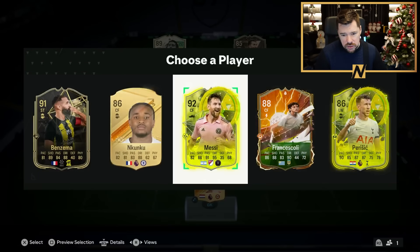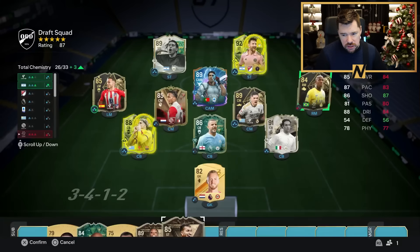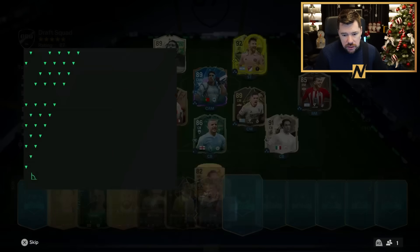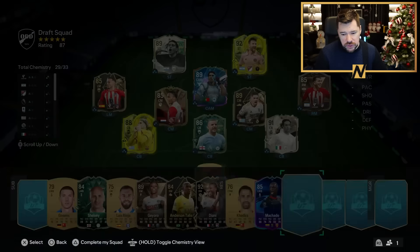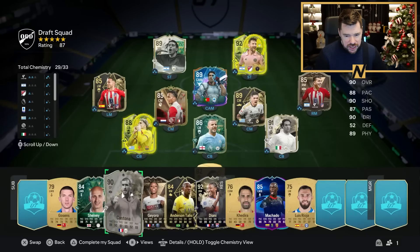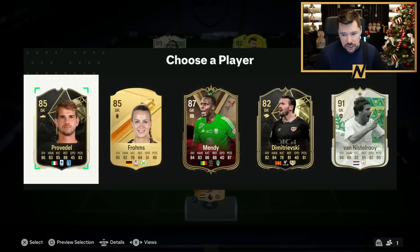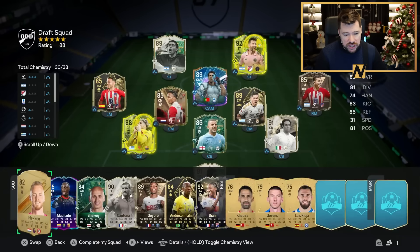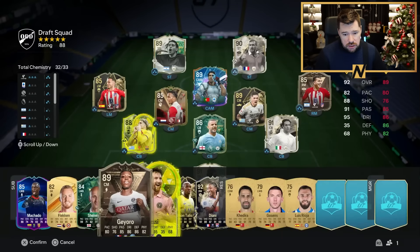We'll take 92 Lionel Messi up front — we lose a little bit of chemistry but it's worth it. Craig goes right mid — it was definitely worth it, 29 now. So it's just Flecken and Walker that we need to get the chemistry on. We'll certainly take 92 Diani. Nothing doing there. Come on EA, hook us up. Would it be an FC24 draft without Machado? It would not. 90-rated Eric Cantona! I know what I need in goal now — a La Liga goalkeeper or an icon, because Premier League is not going to cut it. And we get an icon — there was a La Liga goalkeeper there too. Now it's just Kyle Walker and Uri and Timber. Uri and Timber we can actually get links for.